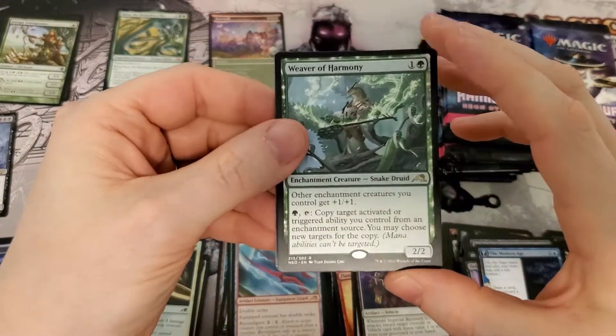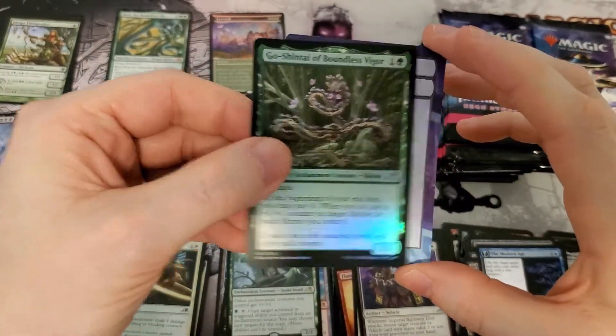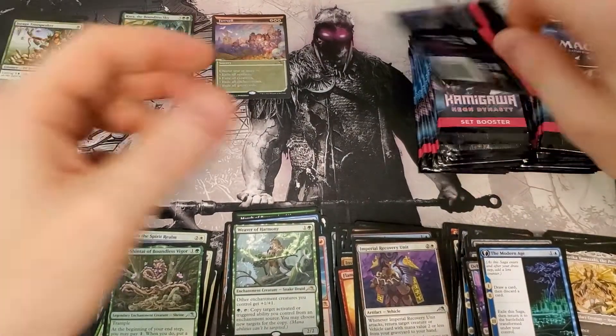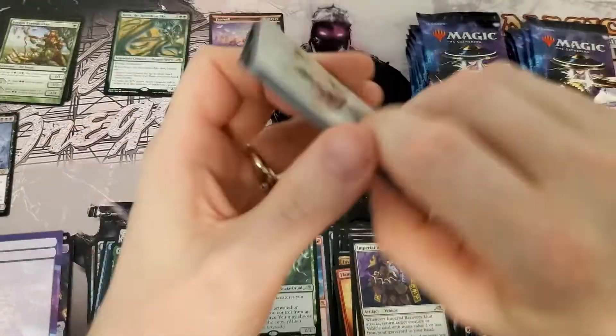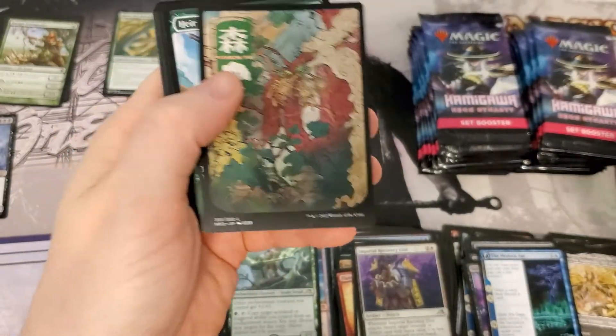Alright — Weaver of Harmony, not the best rare, but it's okay. Go-Shintai of Boundless Vigor — that's a foil shrine. Foil shrines are always going to be worth a little bit of money just because they are shrines, and you know they're foiled, and Commander players out there love playing those Commander decks. I want to get this card as an actual magic card — it looks so sweet.